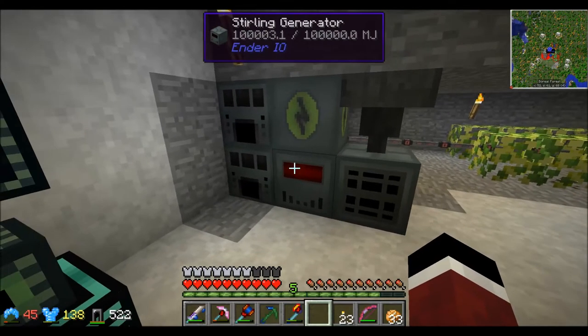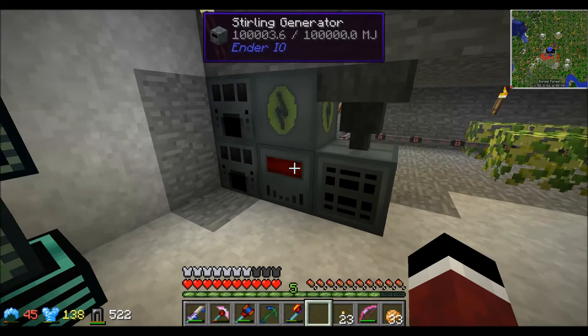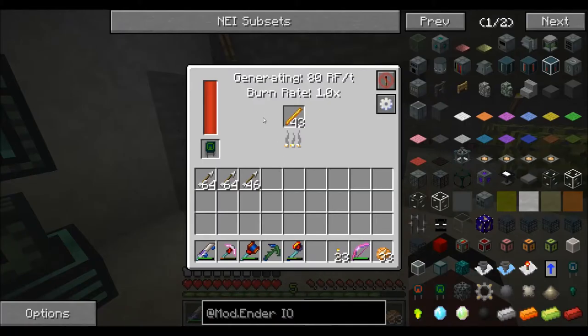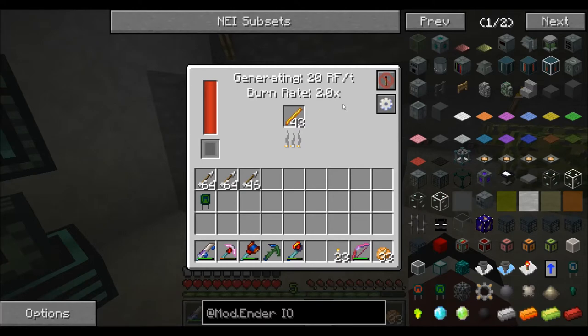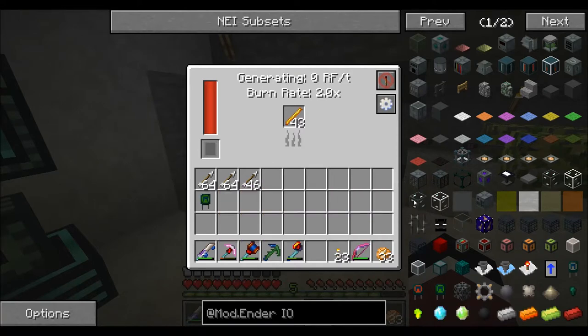To start with, I made what's called the Sterling Generator. By default it generates 20 RF per tick and it burns at two times the tick speed, so it's going to burn through fuel like a blaze rod at twice the speed — not great. But Ender IO has little upgrades called capacitors that you can put in to upgrade your machine.